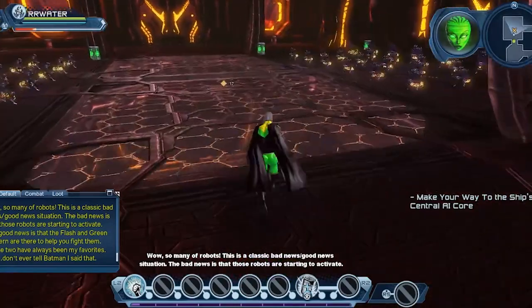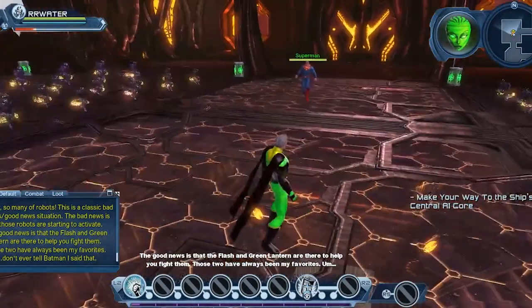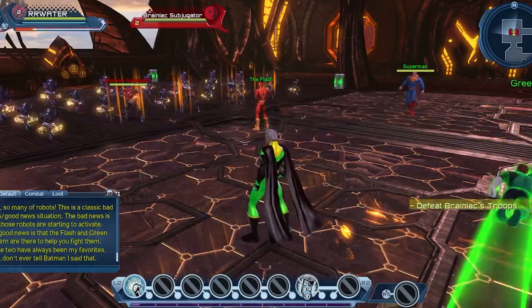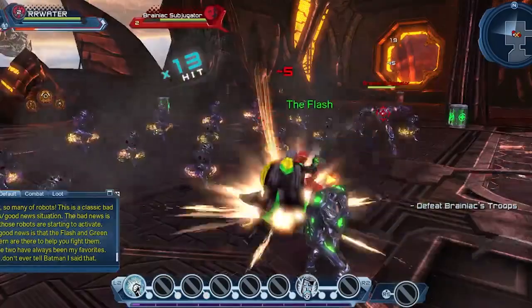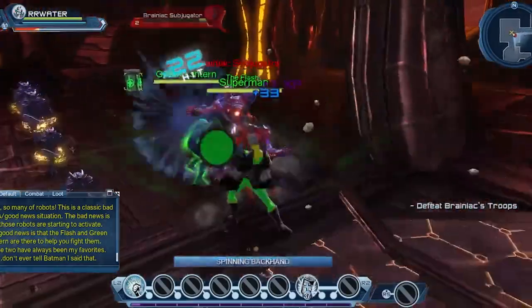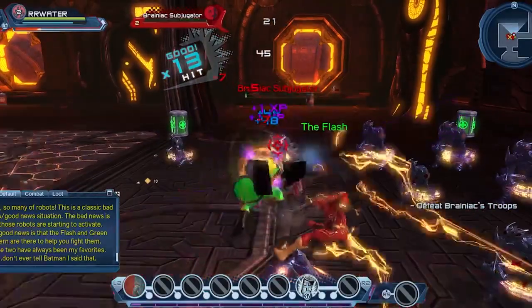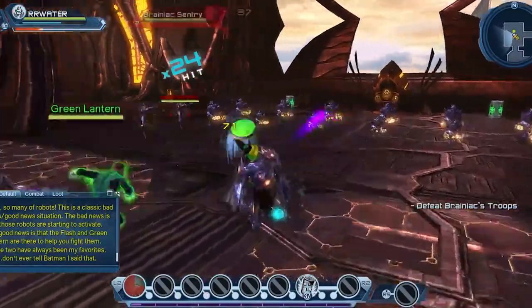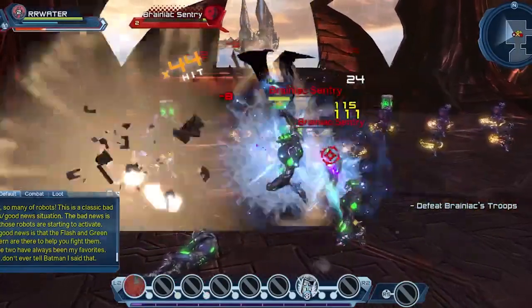So many robots — this is a classic bad news, good news situation. The bad news is those robots are starting to activate; the good news is the Flash and Green Lantern are there to help you fight them. We're going to be using a mixture of our tap triangle on PlayStation or your range button, and a lot of lunges to get where we need to be quicker — that's your hold melee button. Then a combo of that and the power to get to our destination a little quicker.